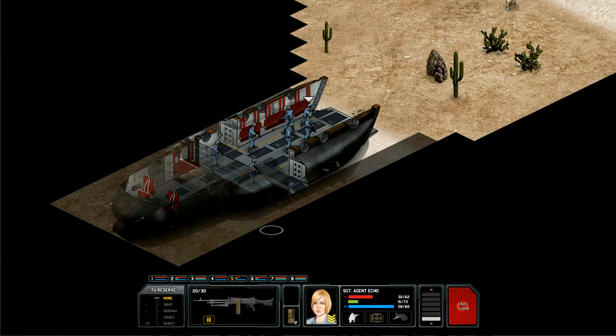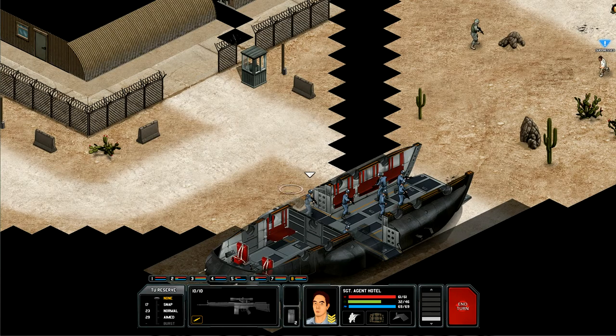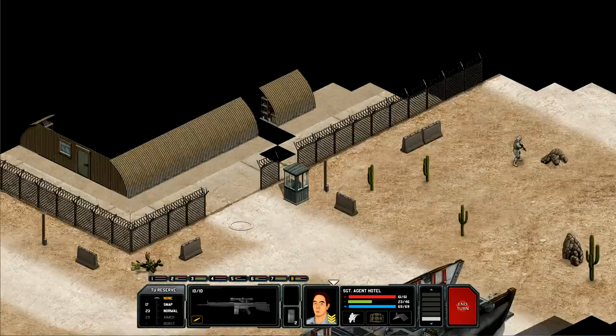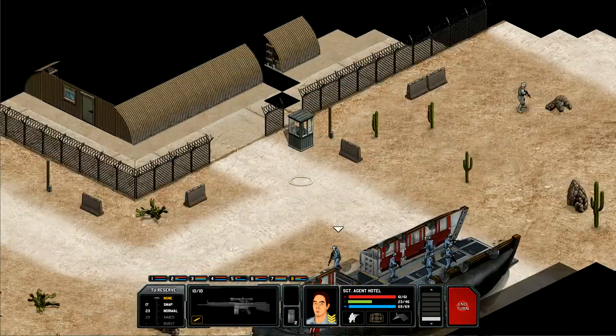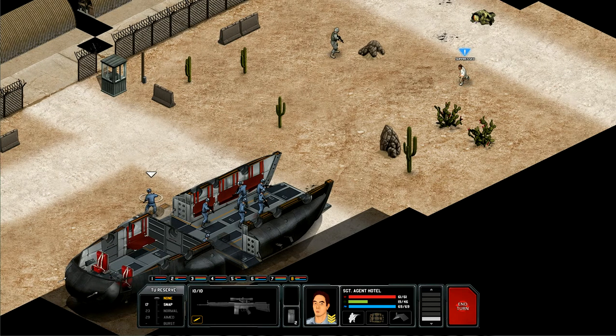Now he has 32 health points out of 62 — so half of his health. Alright, let's see here. Agent Delta, put that away if you can. You can't, okay? I'm sure that soldier there is very happy to know that we took him out. And we did not kill that civilian, so that was excellent.